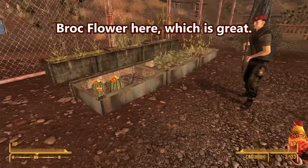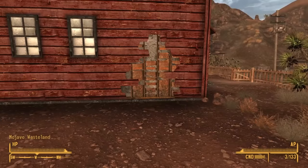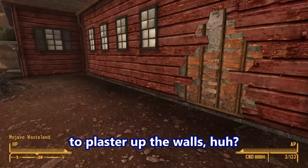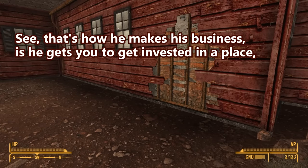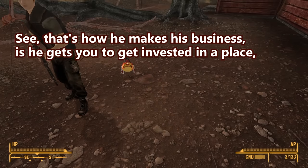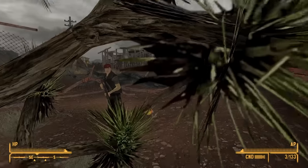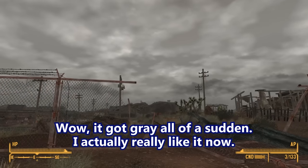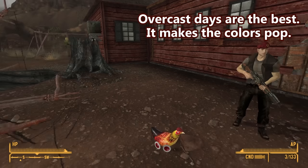Brock Flower here, which is great. We didn't grow any Xander root — we can't make Stimpaks. That's unfortunate. All that work, and they couldn't be bothered to plaster up the walls, huh? No, he said he was going to charge us extra for that. See, that's how he makes his business — he gets you invested in a place and then starts charging you for additional repairs. All that scrap wood we could have put up there. Wow, I got gray all of a sudden. I actually really like it now — this is great. Overcast days are the best; it makes the colors pop.